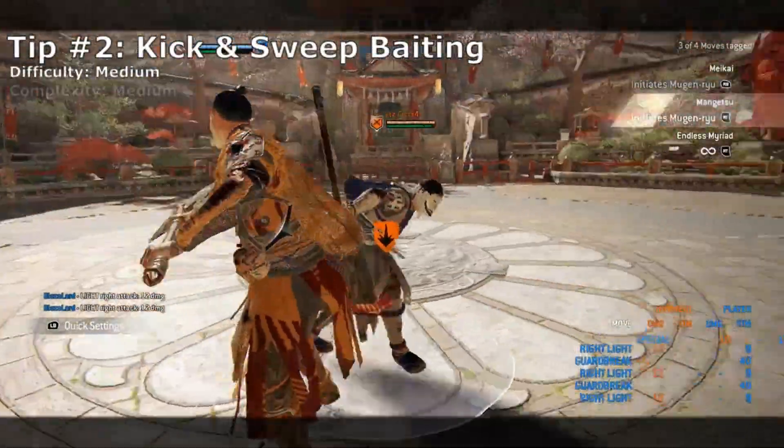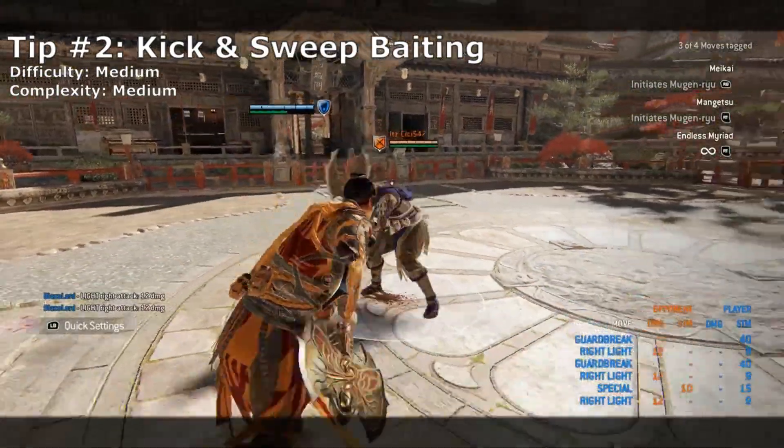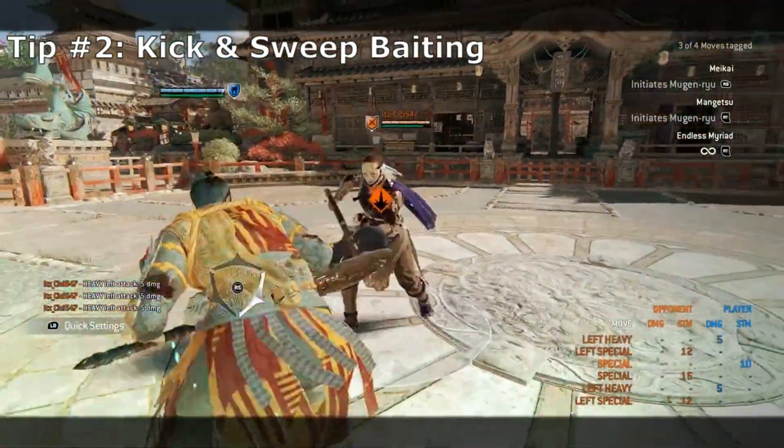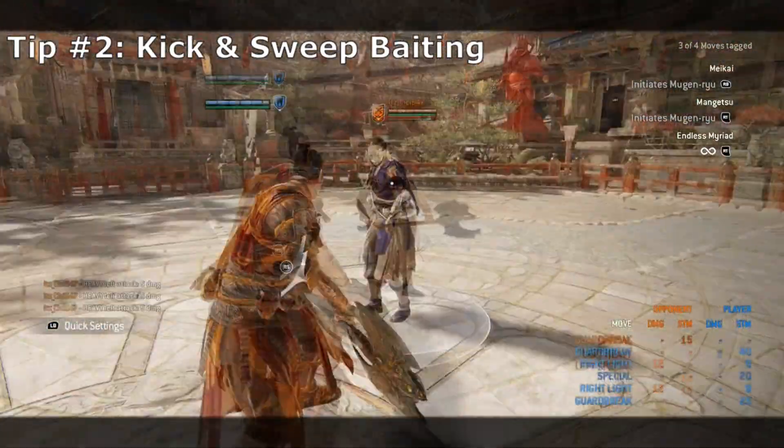For the next tip with kick and sweep beating, the feint window for Hitokiri's bash is extremely generous, to the point where your kick and sweep startups can be feinted. This will more than likely cause a dodge reaction from your opponent, allowing you to feint and guardbreak their dodge attempt.